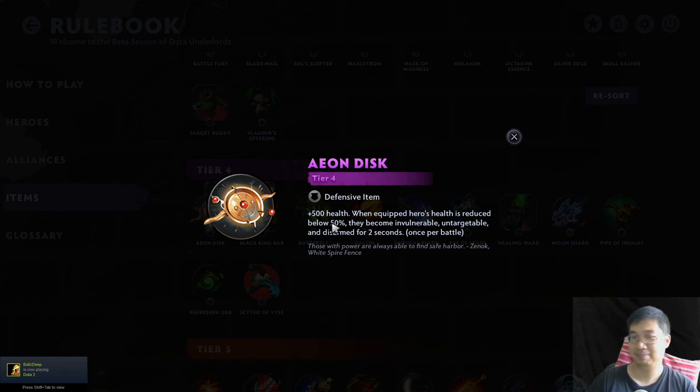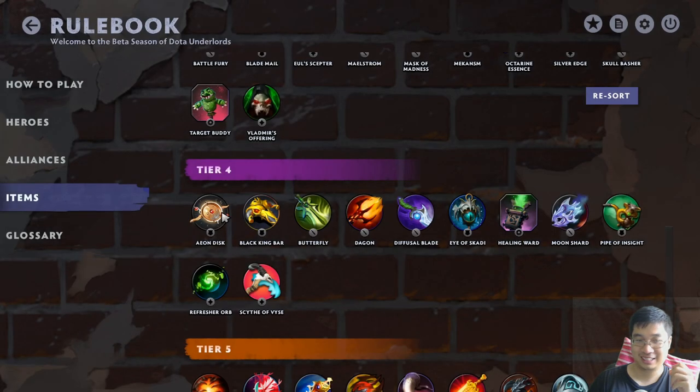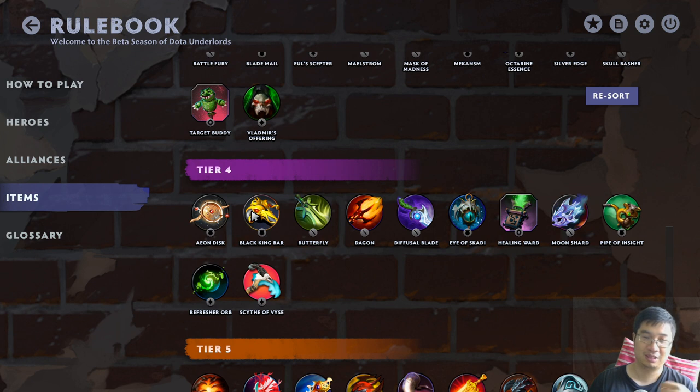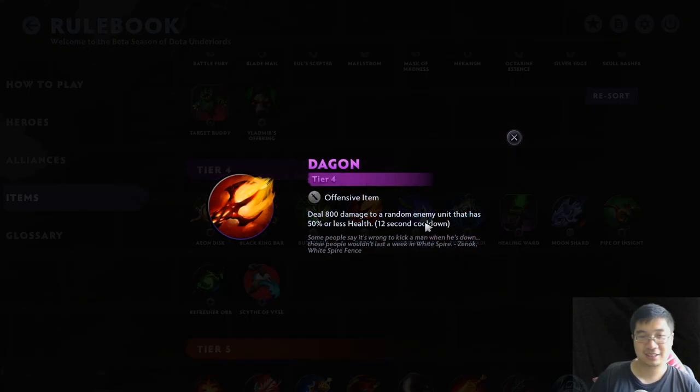Iron Disk is great on a unit like Keeper of the Light, on the Lich, on someone that wants to cast spells. It's amazing on Enigma. BKB now gives 45 more attack damage - keep that in mind. Also 10 seconds for the invulnerability. This works when the first enemy gets 100 mana, you have the defensive capacity for 10 seconds. Because the damage is increased and you get 5 more seconds of immunity, it's really a top pick for most comps, even for Mages. Give it to a Keeper or someone that wants to be defensive, and you guarantee a cast or maybe 2 casts. They can now have a cooldown, so instead of a permanent one-shot, they can cast multiple times.